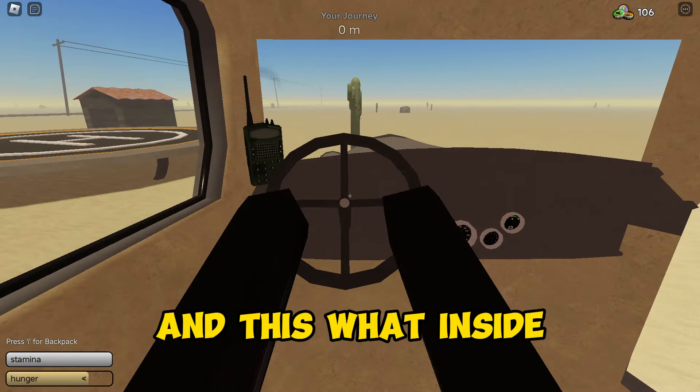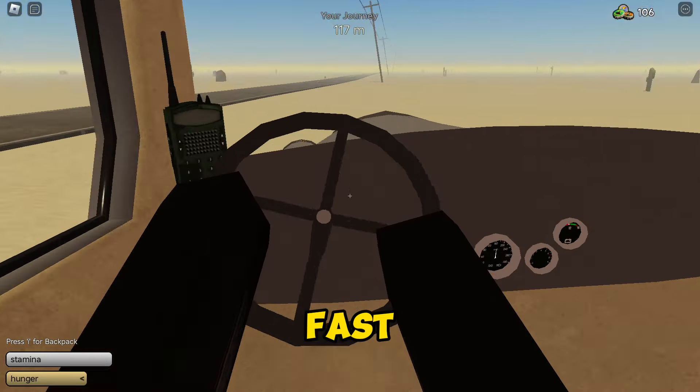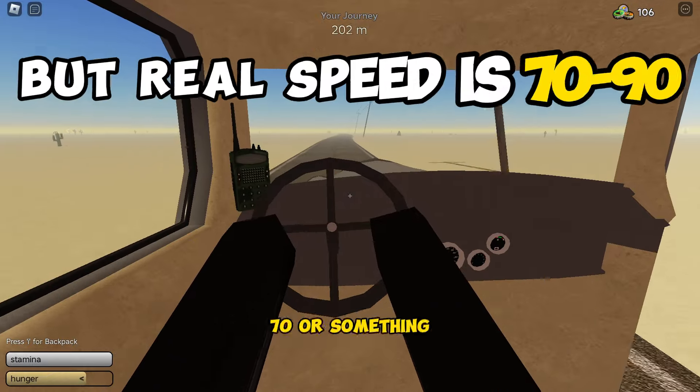He also comes with his own gas. This is what the inside looks like. The aim is over here. Let's go. The start speed is actually quite fast. The speed isn't going over 160 on the thing, but the actual speed feels like it's at around 70 or something.